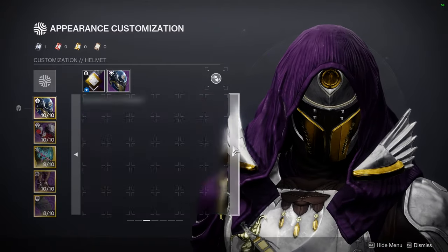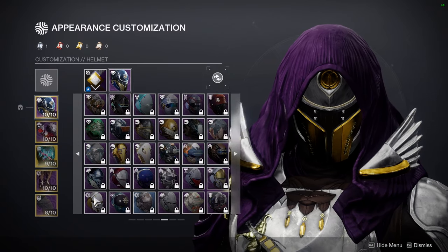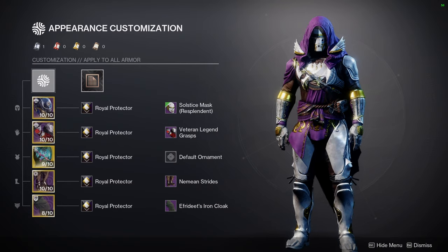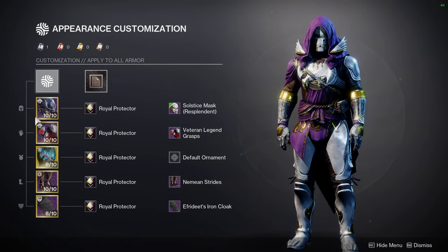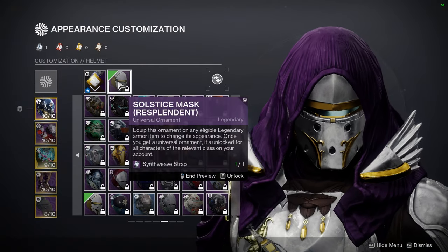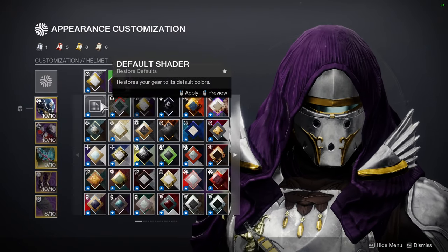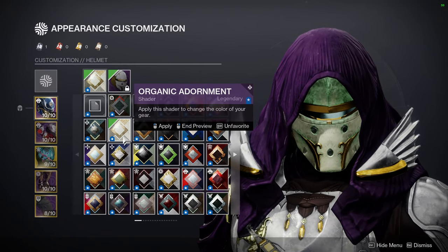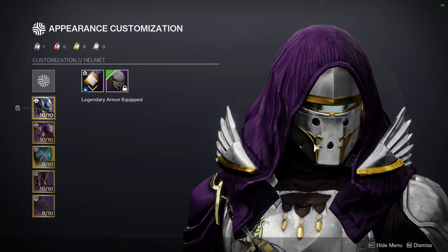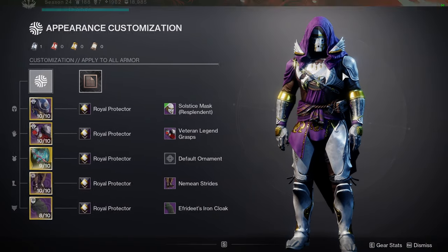I would definitely switch the helmet out for this other one because I feel like it looks way better. But I don't want to spend a synth weave on it since this is the first set I've made with that helmet. Unfortunately the gold doesn't change color, which is a big no-no for me — but the gold is almost a one-to-one match, which is why I'm tempted. Let me know what you guys think about the fit.